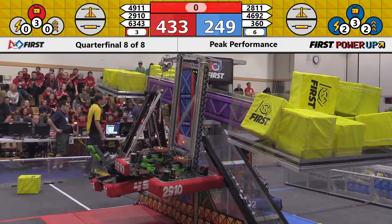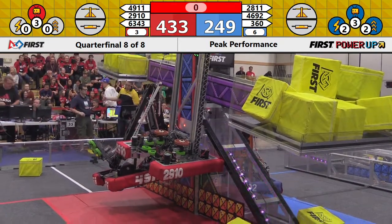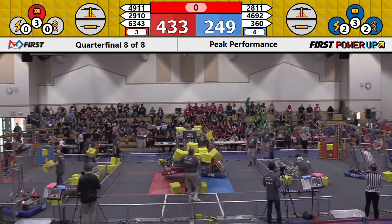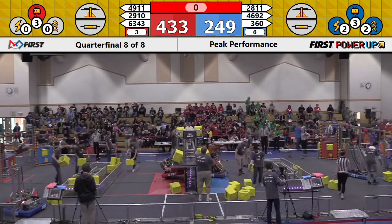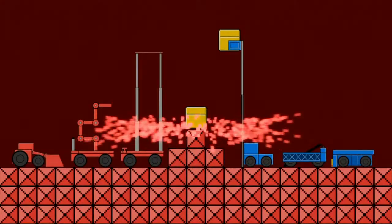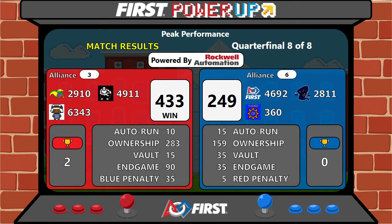That's the end of quarterfinal match number eight. Game animation will tell the tale. It's the Red Alliance moving on to the semifinals — 433 to 249, your score. That means we have to say farewell to our number six alliance: alliance captain the Metal Mallards, Stormbots from Skyview, and Bellarmine Prep's Revolution. Let's give them a round of applause.